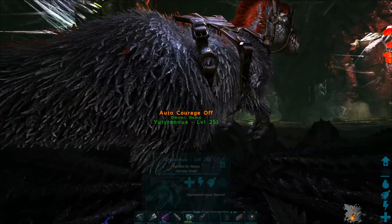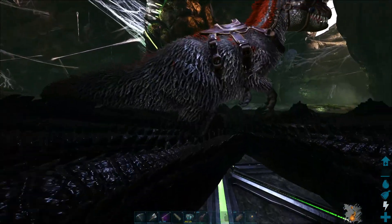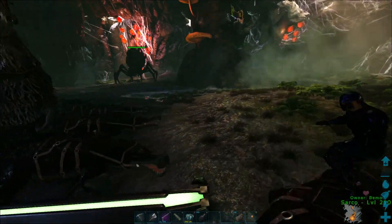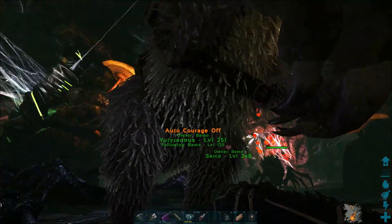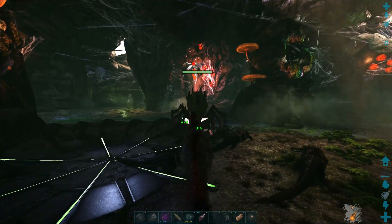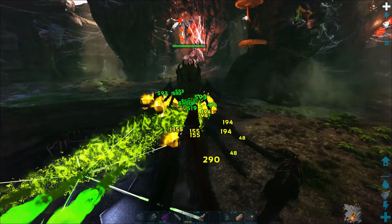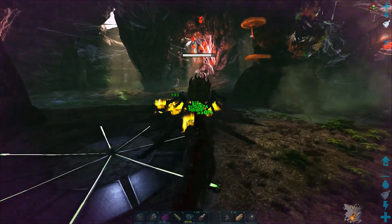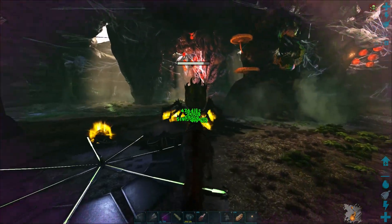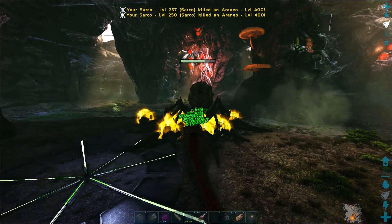There's the boss — looks like everybody made it in. I'm stuck on the gators, let me get on the Yuty — this could be a problem. Alright, everybody on the boss, nice! Let's give him a little bit of courage. He's got green stuff coming at us, looks awesome down here. The arena is small and they're chipping away at it really, really well.